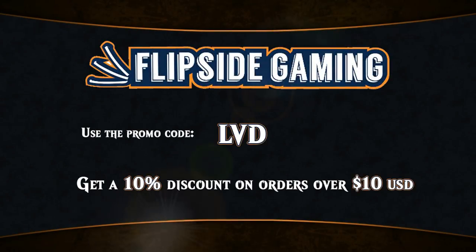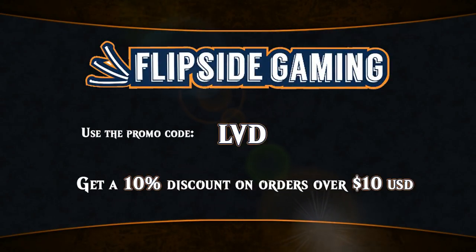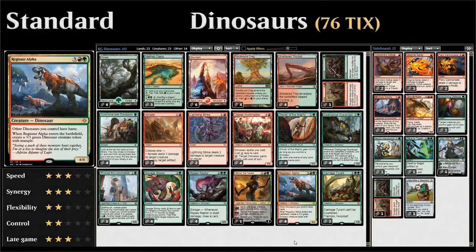Looking for Magic cards? At flipsidegaming.com you can now use the promo code LVD to get a 10% discount on orders over $10 while supporting the channel at the same time. Hello and welcome to another episode of Friendly Friday, a weekly series where we take a look at budget standard or modern decks and take them through a friendly league on Magic Online.